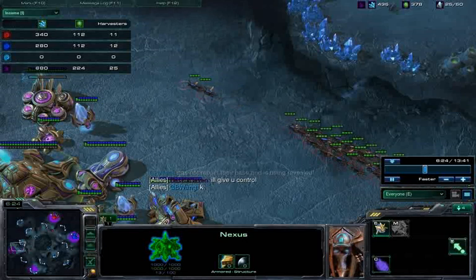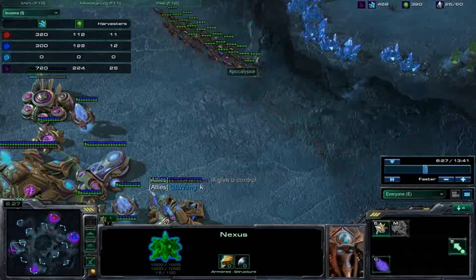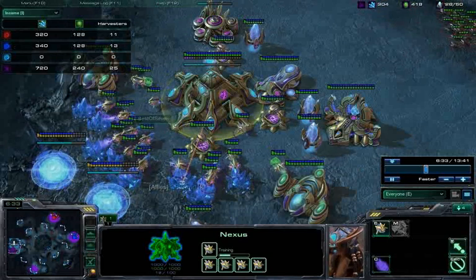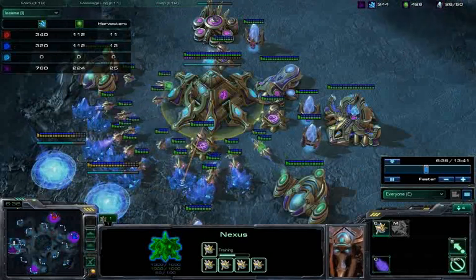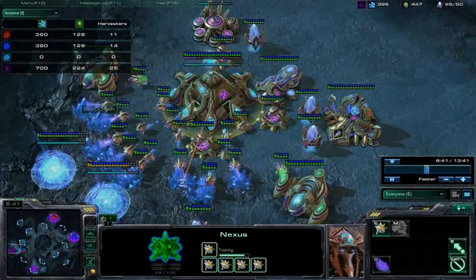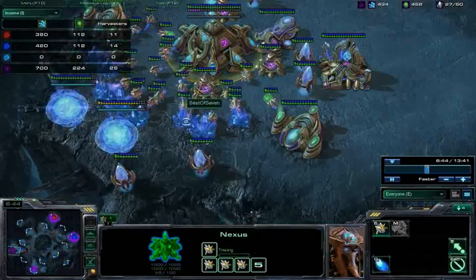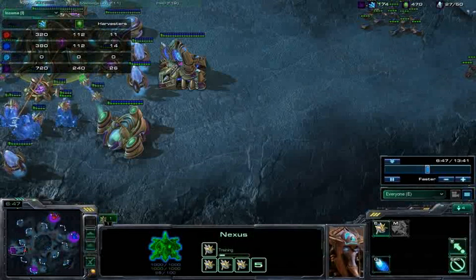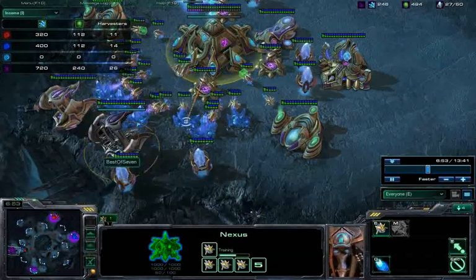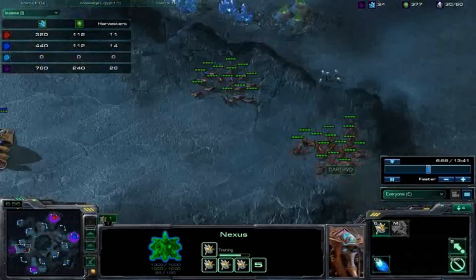Because these Zerg players went all in, take a look at the harvester count. Best of Seven actually has more probes right now than both of these guys combined. Because of that, his economy is really good. Even though he has no army, if he's able to survive to a point in the game where the economy can kick in, he actually has a decent chance of winning.